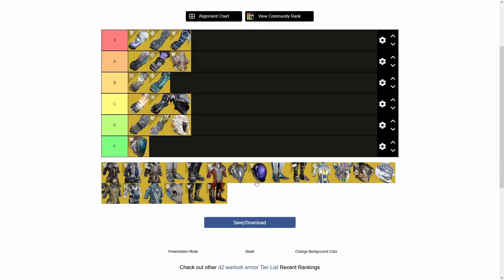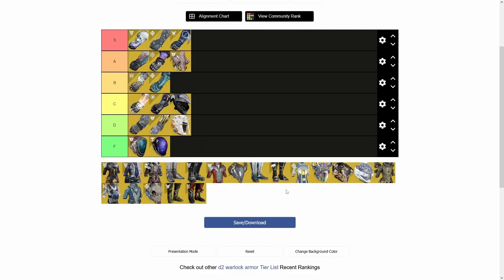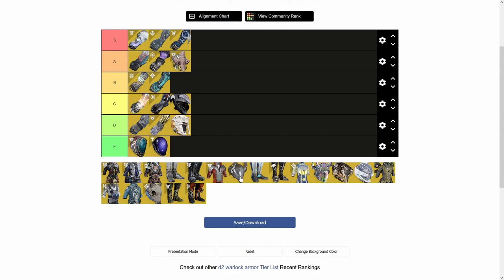Astrocyte Verse — F tier. It extends your blink. Who cares. Who is using blink in PvE? No one.